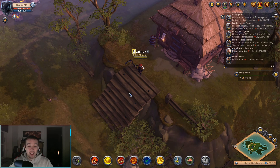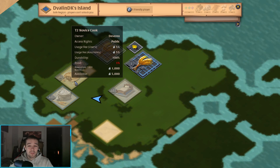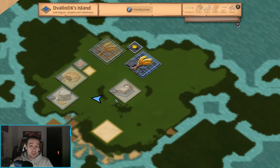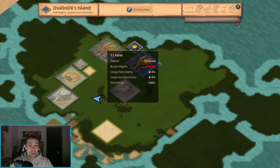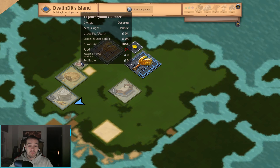Once you've built your first house, that's the only thing you can do at island level one. The next step is to begin building more buildings, but that requires upgrading your island to the next rank. When you upgrade the island one time, you get an additional building slot and your first farming plot. In my case I've upgraded my island to level three, so I have two farming plots, three building slots, and two small building slots.